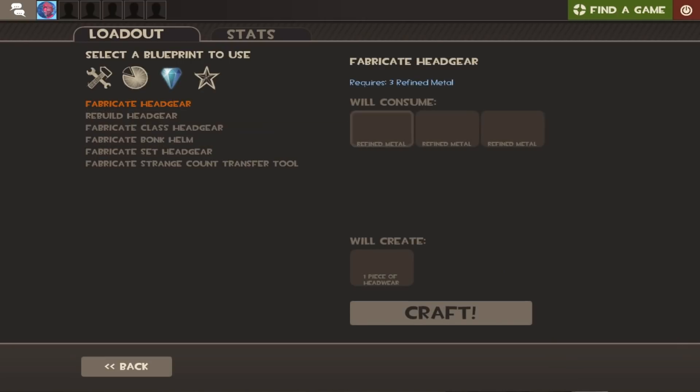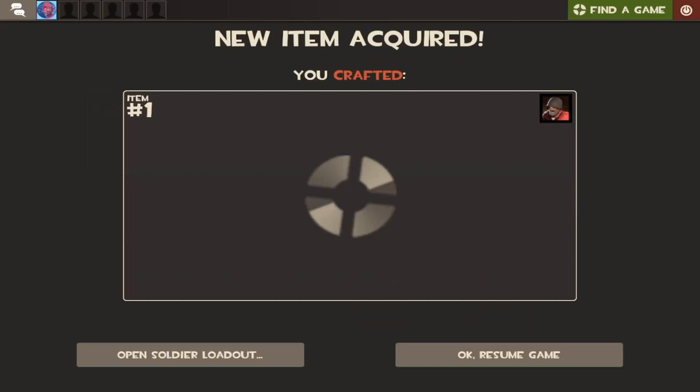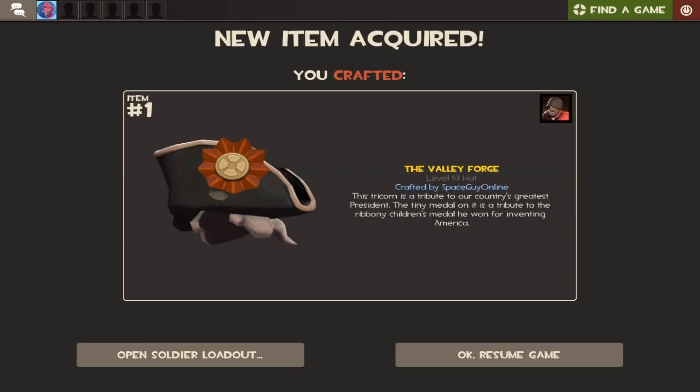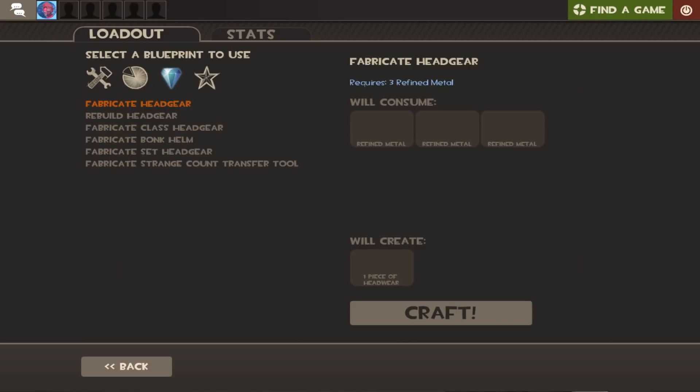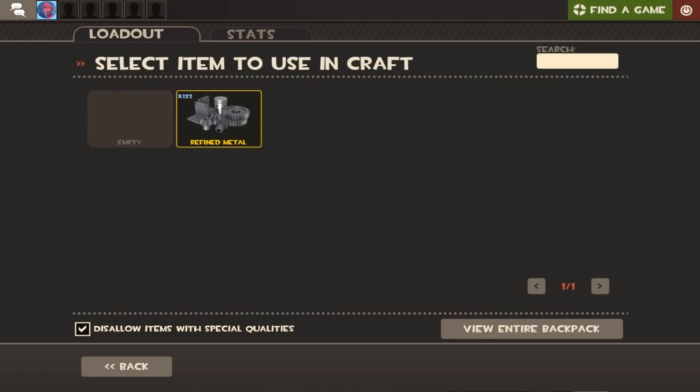If you're new to the trade system of TF2 or just recently became a pay-to-play, you may come across a little option in your backpack to craft your own hat and thus finally become a good and skilled player at the game. Don't do this. Craft hats cost four refined metal to make — or four if you want one for a specific class — yet you can trade one for 1.33 refined, nearly half the price it would cost to make one.